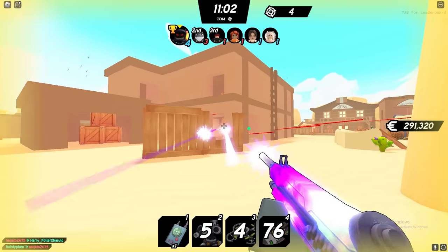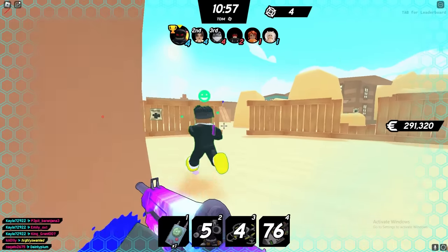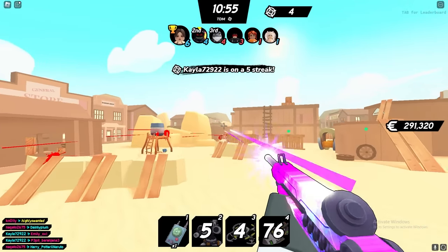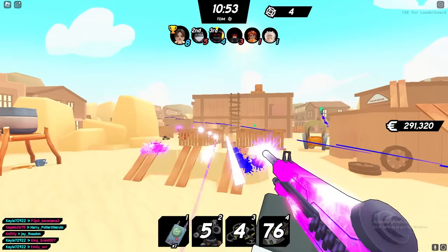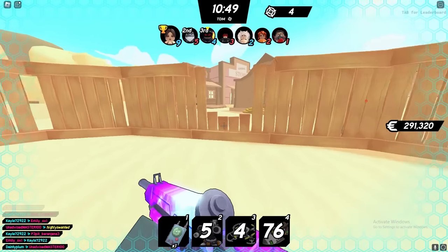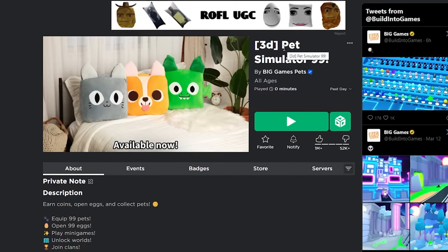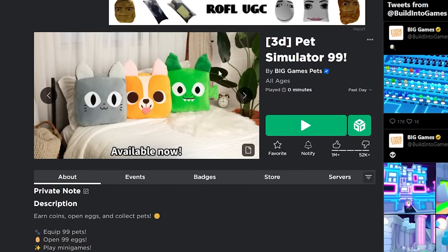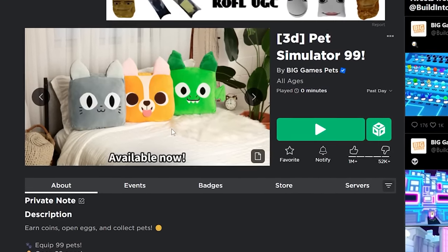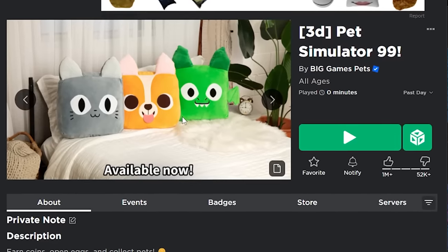There's going to be a ton of different prizes and things you can win if you take part in this event. The way it works is you go into the hub, see the different games, and see what quests you have to complete. For example, in Pet Simulator 99 there might be some kind of quest or challenge that gives you progress toward The Hunt or some kind of item.